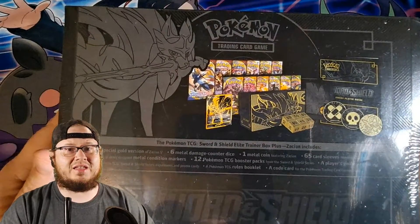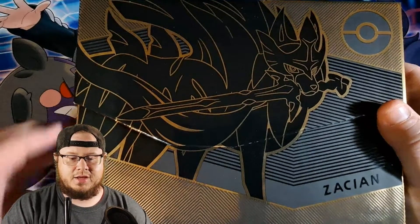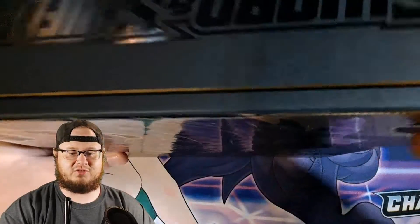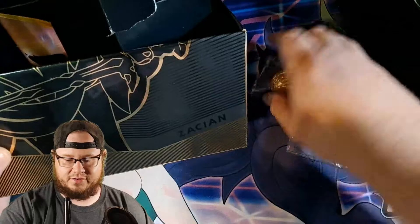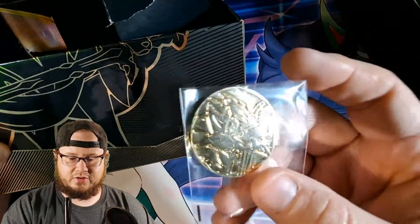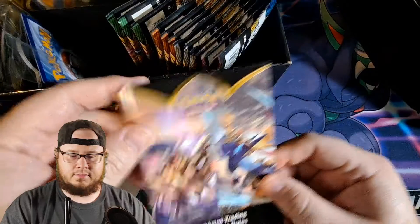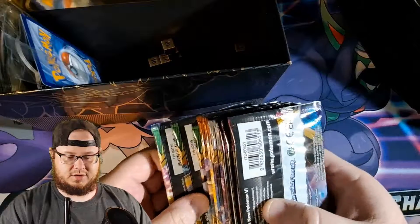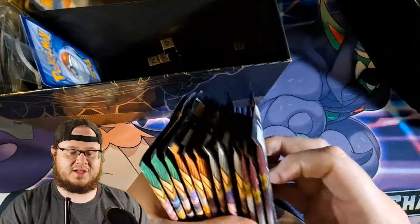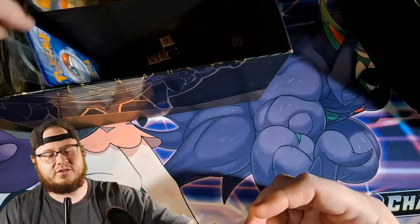Let's go ahead and open it up and see what we get. That looks so good — I hate the fact that once you close it all the way you lose part of the box. On the top we have the coins already, which is pretty crazy. There's the Zacian coin right there — that's a beautiful looking coin. There's the rule book of course, which I'll throw away since there's a newer variant. And here are the 12 booster packs — it looks like three of each.